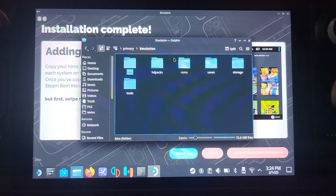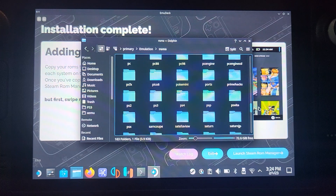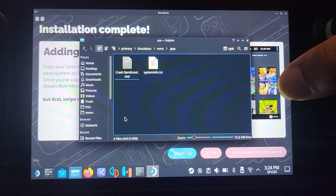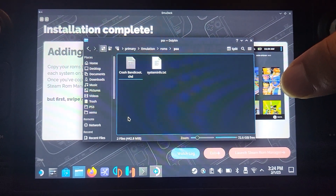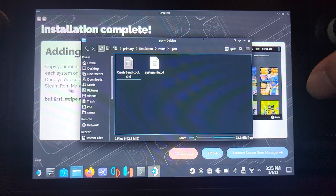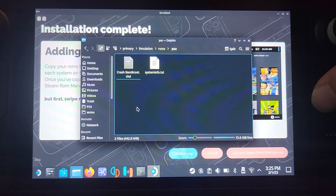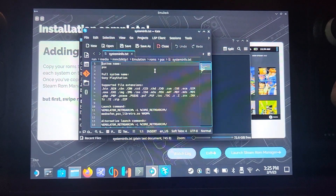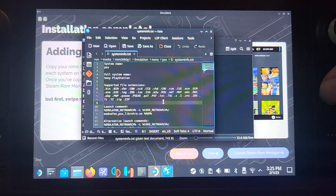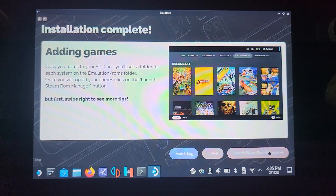Go back to emulation/roms — this is where you put your games. Scroll down to the PSX folder — not PS1, PSX, which is what it was originally called. Your games are usually in ISO, bin/cue, or CHD format. Put all your games here. There's also a systeminfo.txt which tells you what console it is if there's any ambiguity about file extensions.